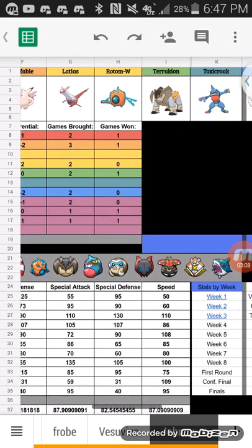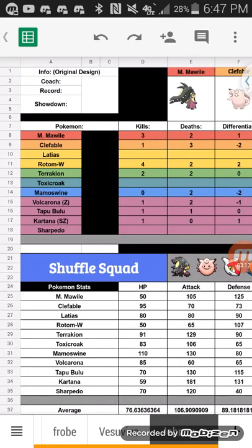Latios has base 110 Special Attack, base 130 Special Defense, and base 110 Speed. It gets a lot of coverage moves like Energy Ball, Surf, Thunderbolt, Ice Beam, Psyshock, Psychic, Dragon Pulse, and Draco Meteor. And with the Soul Dew, which boosts its Psychic and Dragon-type moves, it just hits really hard.